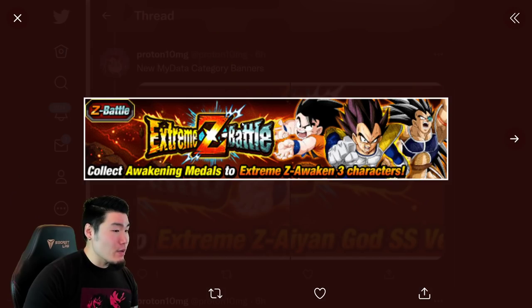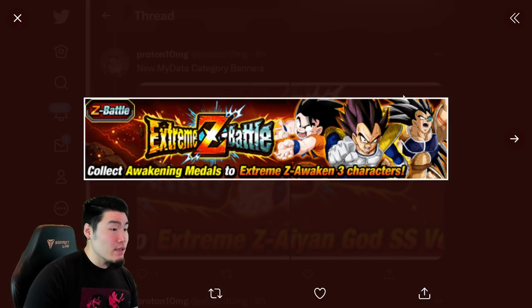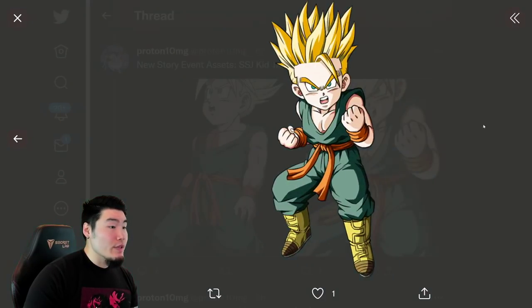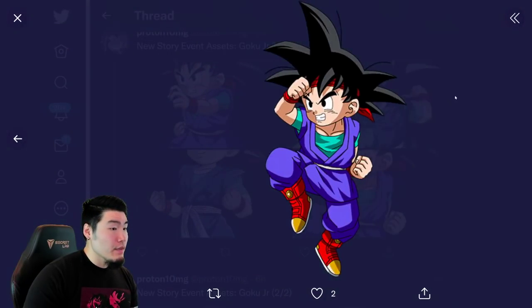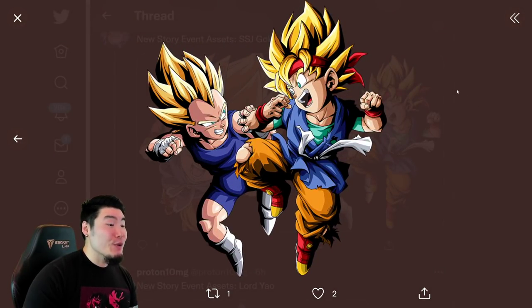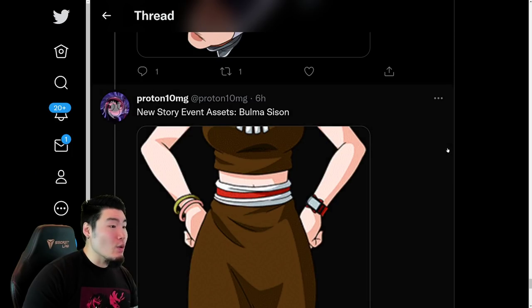New My Data Category Banners — one for the Great Ape Extreme Z Battle event, and of course a new one for the Super Saiyan Blue Evolution Vegeta Extreme Z Battle as well, along with some new titles for those events. We also have a bunch of story assets: a couple of Super Saiyan Kid Trunks, some Majin Vegetas, a couple of Goku Juniors, Super Saiyan Goku Juniors and Super Saiyan Vegeta Juniors, Lord Yao, Super Saiyan Vegeta Juniors, Bulma, and also a new background.